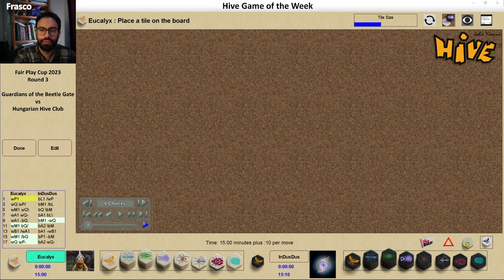Hi everyone, welcome to a new video, a new Hive game of the week. Today we're going to see a game between Euclix and Indusdus of the Fair Play Cup, round 3. Euclix is part of the team Guardian of the Beetle Gates and Indusdus is part of the Hungarian Hive Club.